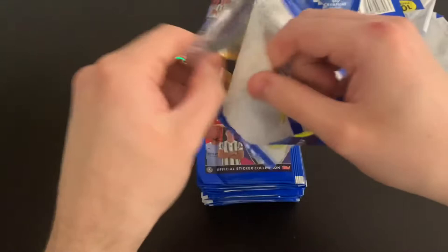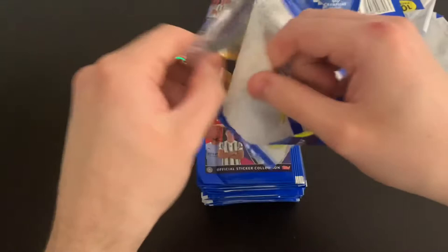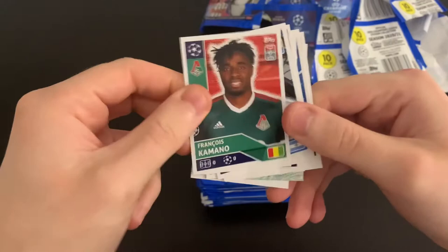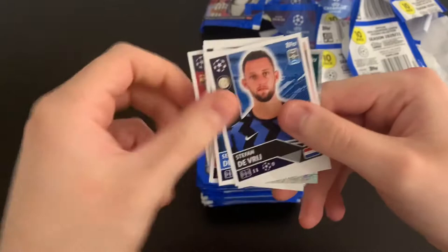On to our next pack — I've already lost count. We've got Gio Reyna — Rising Star. We've got the Krasnodar badge. Then Sudani, Kamano, Balerdi, Huang, Luis Suarez — who's of course no longer at Barcelona — Devri, Durrucci, Luke Shaw. Pack done.